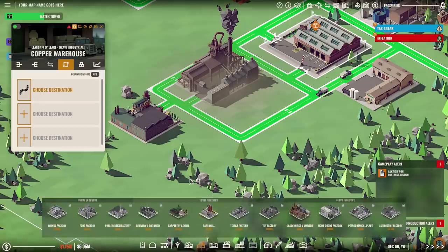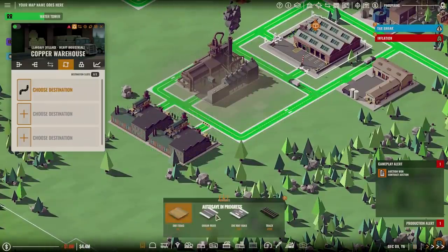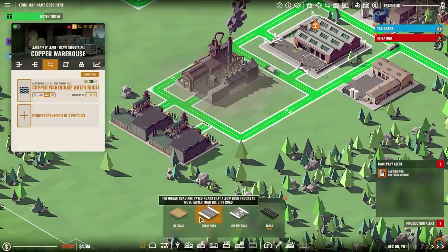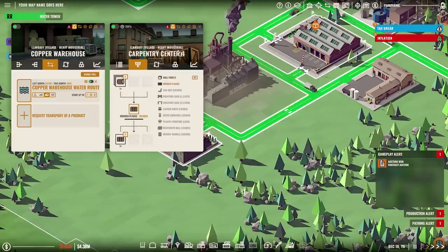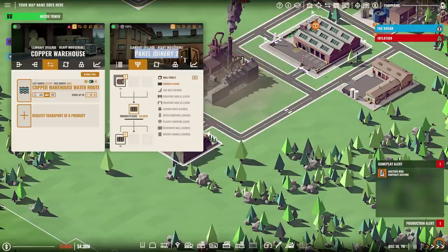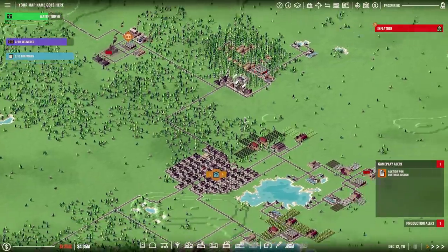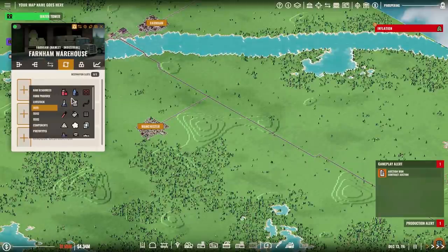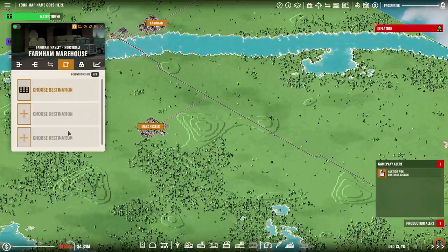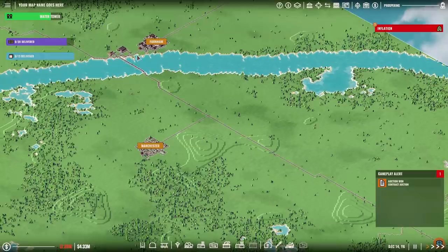Wall panels are going to take 25 days to make per one — that's a bit rough, so we probably want two then. Panel joinery seems reasonable — we'll make that panel joinery one, and we'll build another one straight away. We're going to have to expand out our harvesting area to be able to make sure this produces, but we don't want to go full bore on this. Having two will just mean we can get this done in a reasonable time frame. As these are being brought up, we're going to need this to deliver them — destinations, let's choose the wooden planks.